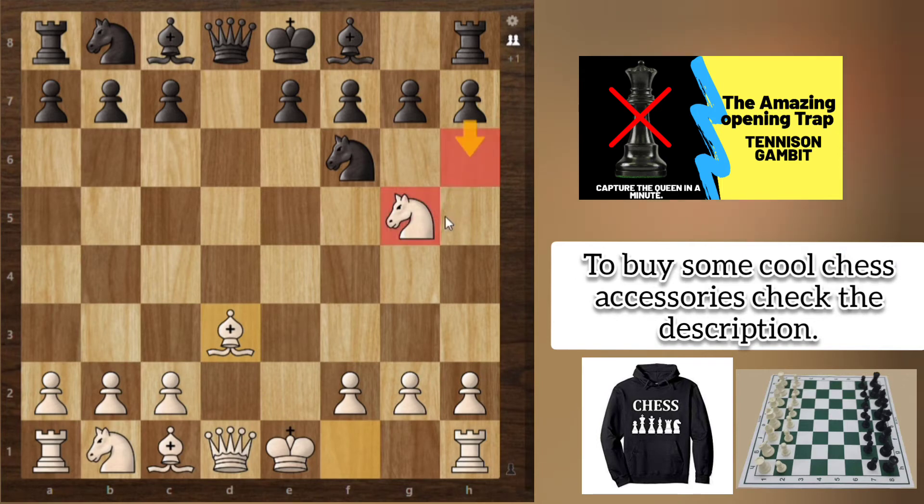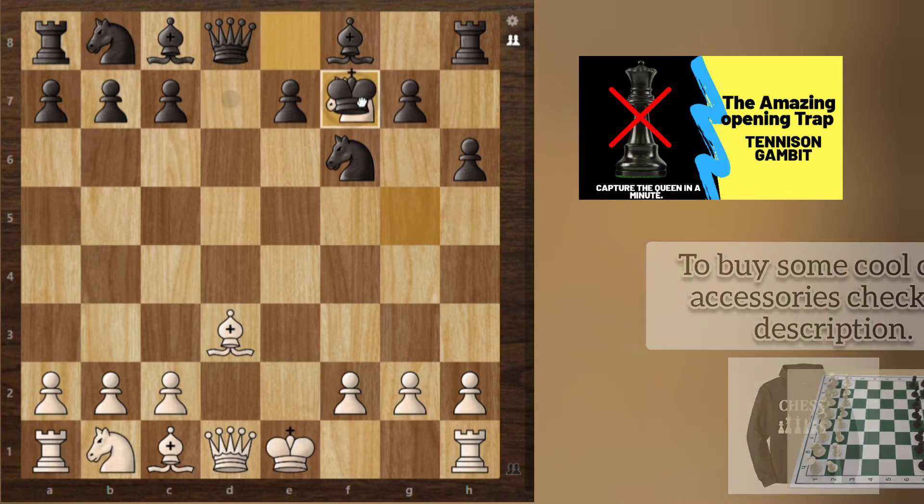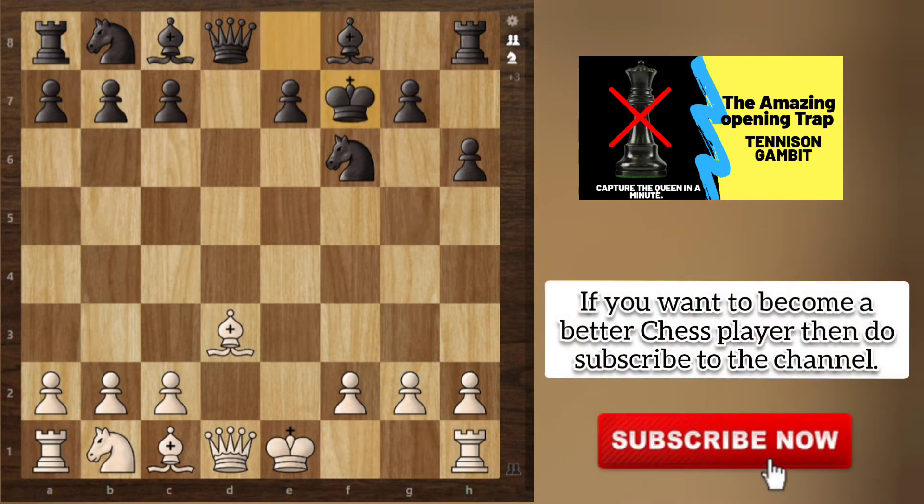From here the most logical move for black is h6, attacking the knight. The logical option for white would be to take back, but instead we will play a stunning move — Knight f7! It's a fork. The king has to take the knight, and the king takes.